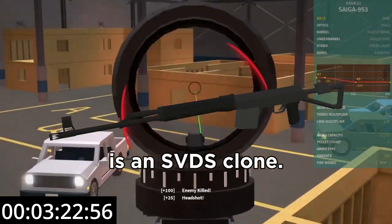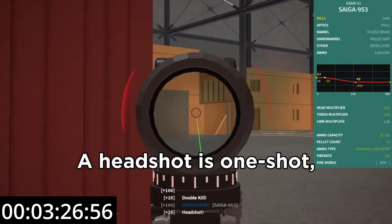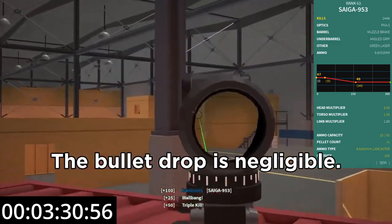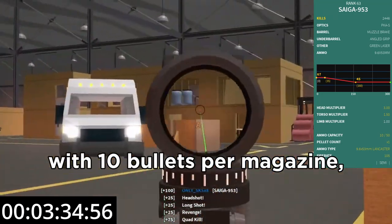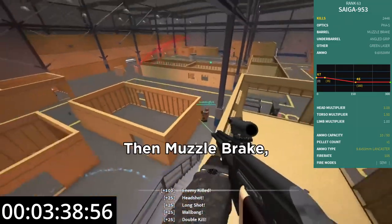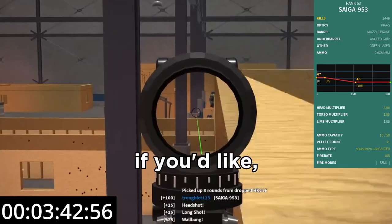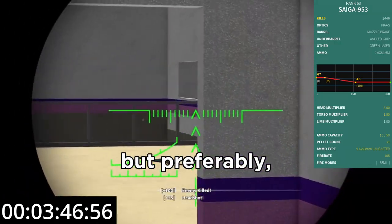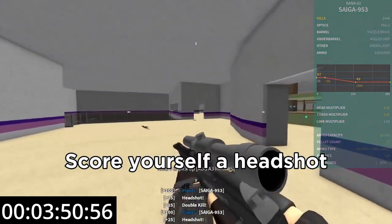The Saiga 953 is an SVD clone, effectively with the range of a sniper or DMR. A headshot is a one-shot kill, however up to 36 studs a torso shot is also a one-shot. The bullet drop is negligible. Being semi at 105 RPM with 10 bullets per magazine, you must put on attachments as you would with a DMR — pick any scope, then muzzle brake, angle grip and green laser. You may use V-track stock if you like, which you have to balance with folding grip. Play like a sniper but try to avoid faster opponents — get your shot off first.